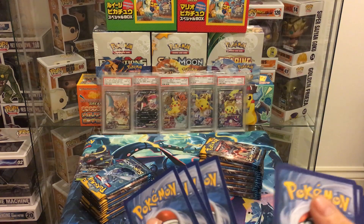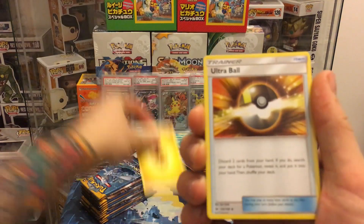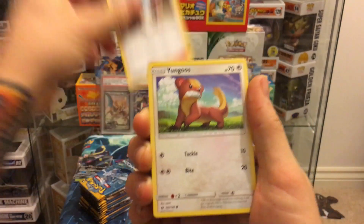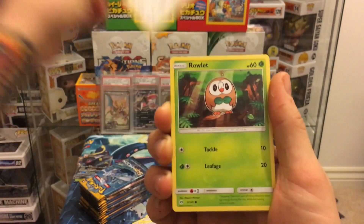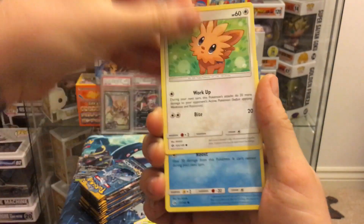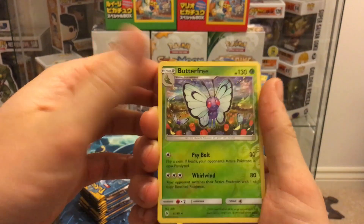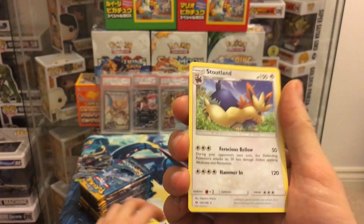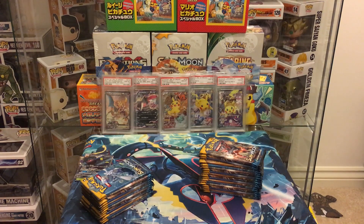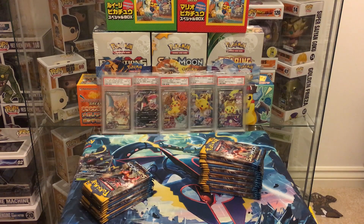No idea how I messed that up on the last one. Pack six: electric energy, Ultra Ball, Pikipek, Team Skull Grunt, Yungoos, Rowlet, Cosmog, Fomantis, Wingull, Butterfree reverse, and a Stoutland. Nothing too exciting there — seems to be a recurring theme: you get lulled to death and then something incredible shows up.